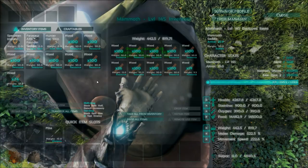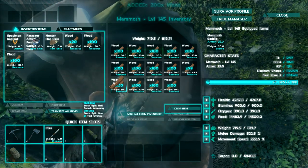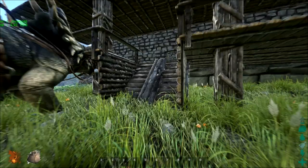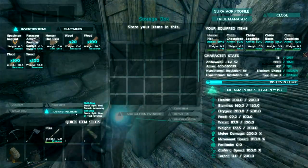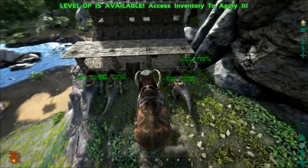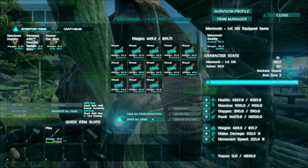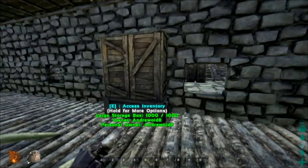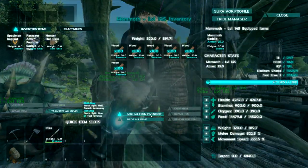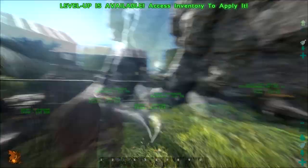He rides back to base as long as he doesn't get stuck, and as long as you don't move you'll surf your dinosaur all the way back. Back at base — I transfer all items. I'm encumbered a bit but I can still move. It's a short quick walk up to my storage bin to transfer these items, then run back to my mammoth, jump on, and move up to where I need.